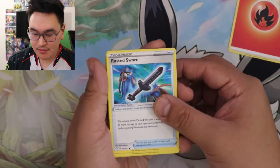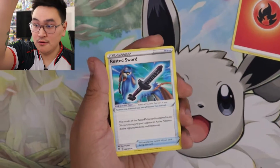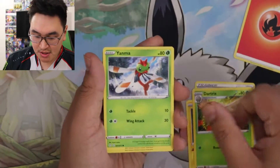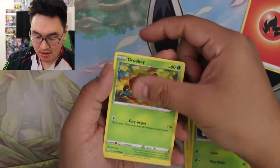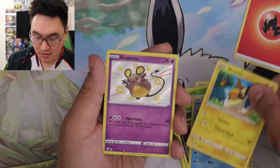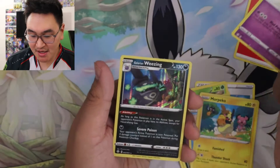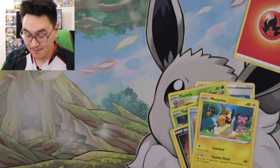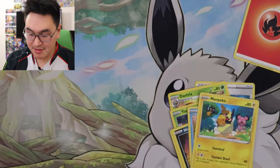Fire type pack. Rusted Sword, Rotom, Dartrix, Yanma, Grookey, Nikit, Chuddle, Morpeko — ooh, baby shiny Diancie — and a holo Weezing. Cool. First hit: baby shiny Diancie!